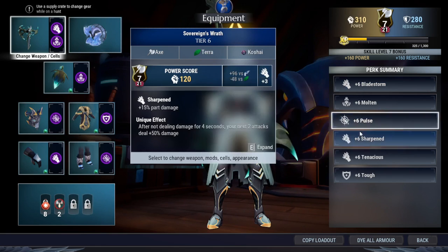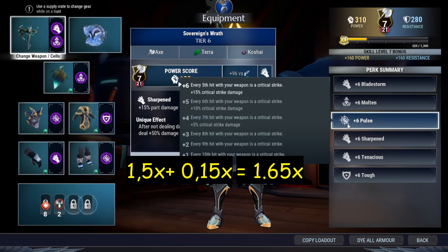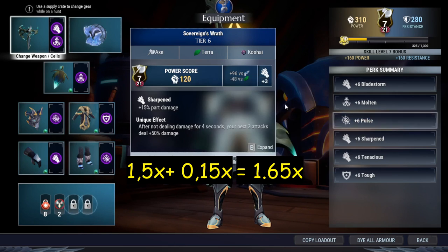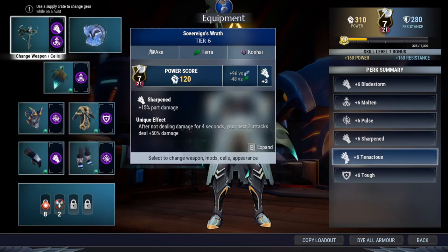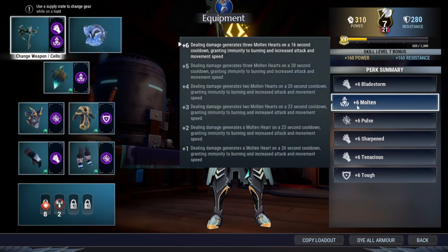I didn't bring any Cunning because criticals deal 1.5 times more damage without any additions like Cunning. The Pulse gives 15% critical strike damage, so you'll deal 1.65 times damage when you critically strike — Pulse is pretty much enough for this build. You don't need Cunning. Tinnitus, Tough, and Iceborne as usual for the combo of survival ability and damage. Molten is here to increase attack speed, because the axe hits very slowly — Molten gives the attack speed you need as well as immunity to burning.